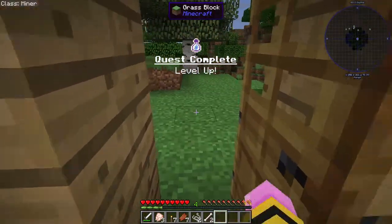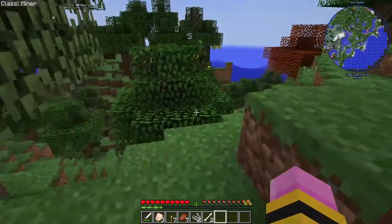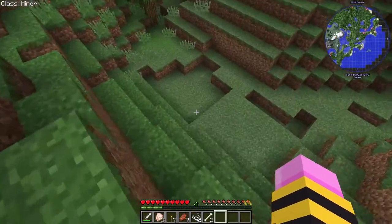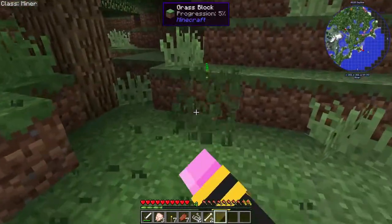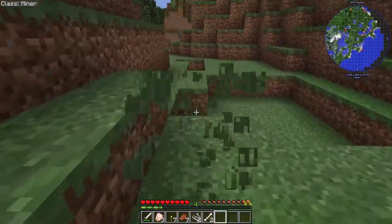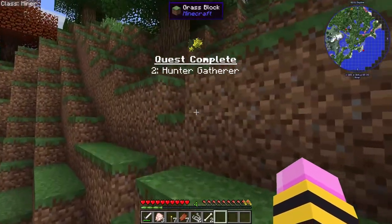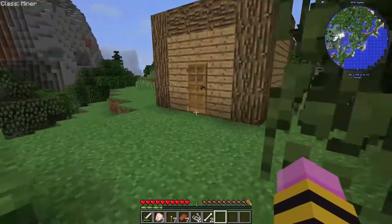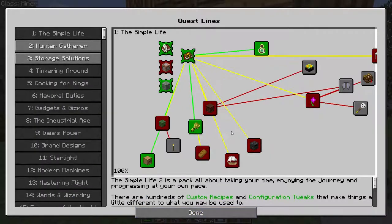I think the next thing I'm going to do is go collect some seeds. I can't quite make a good farm yet, however, that will complete a quest and I do enjoy completing quests. If you simply punch grass, you'll get seeds. And there you go — that quest is done, easy peasy.